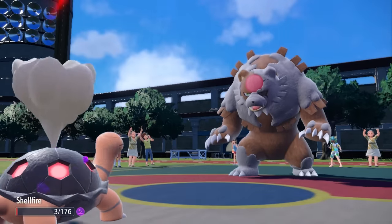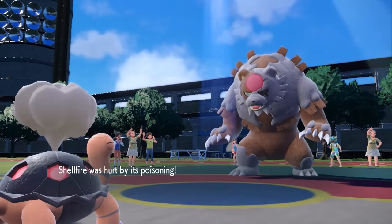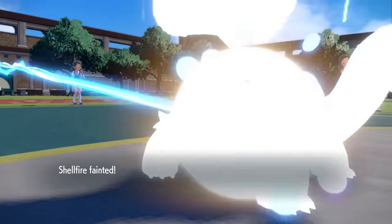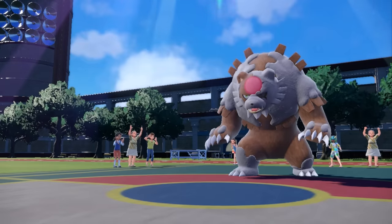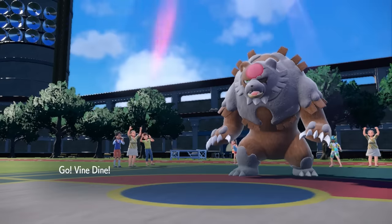I get a little bit of chip damage as Torkoal goes down to the Poison, which is honestly kind of ideal — because now I can immediately switch into Victory Bell and take advantage of as much Sun as I have left. We are coming out here photosynthesizing and ready to take this thing out to dinner.